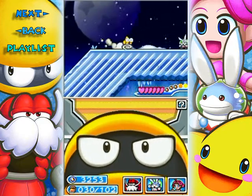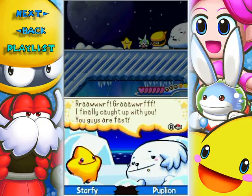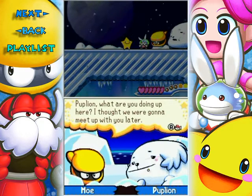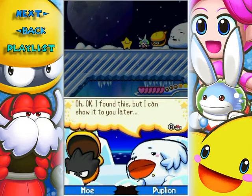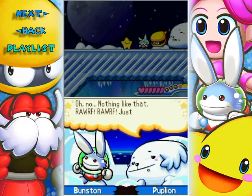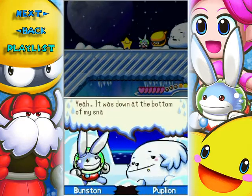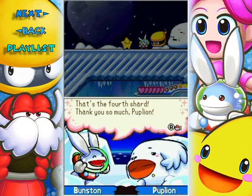Let's move on and save our game. Uh oh, what's going on? Snorlax is in trouble. I finally caught up with you — you guys are fast. Dead Man, what are you doing up here? I thought we were going to meet up with you later. I found this, but I can show it to you later. Don't tell me you found the shard. Nothing like that — just kidding. A shard! Yeah, it was at the bottom of my snack bag. Sorry. That's the fourth shard. Thank you so much, pup lion.